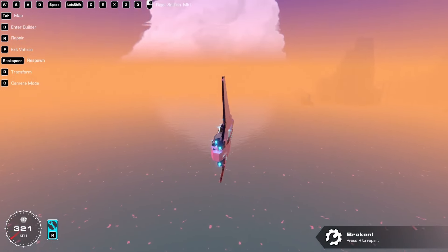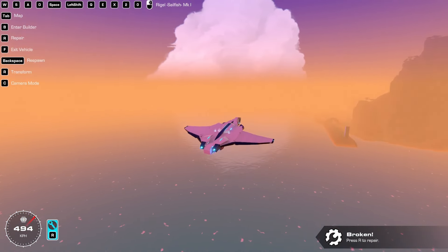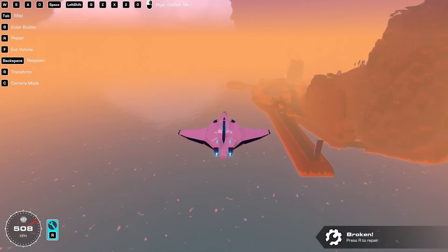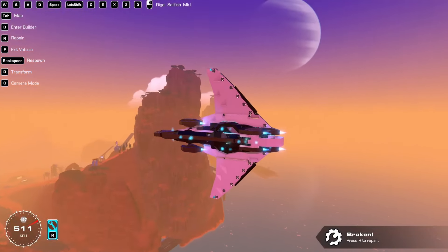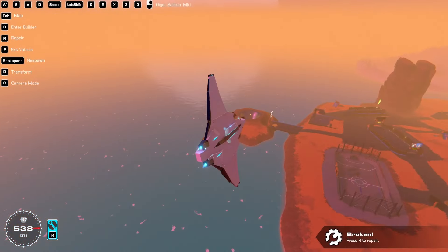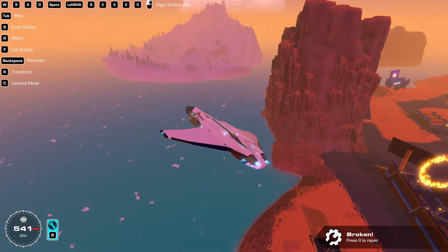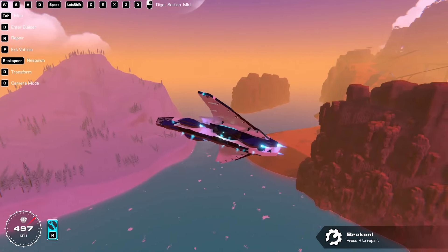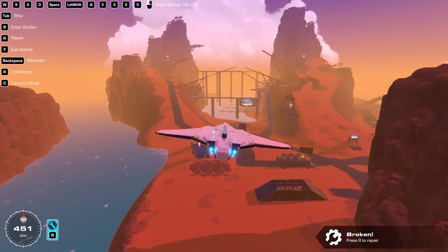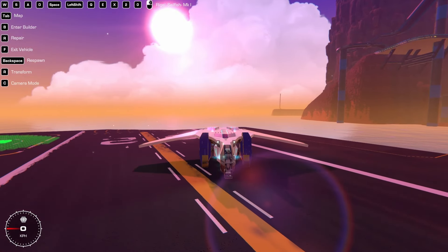It has a very distinct reverse swept wing configuration that was inspired by a video from a channel — an adorable kid who apparently learned to make spaceships from me, which I'm incredibly honored by. One of the ships showcased was a reverse swept wing build, not very similar to mine, but that's where the idea came from for making this craft. I encourage you, if you're interested, to go check that channel out. But yeah, this is the Sailfish.